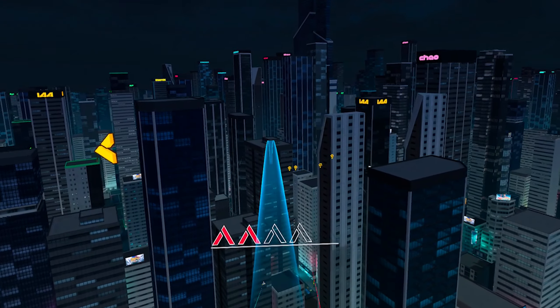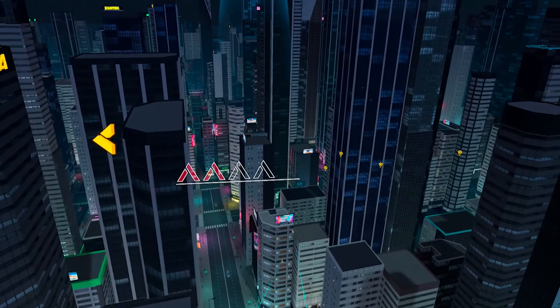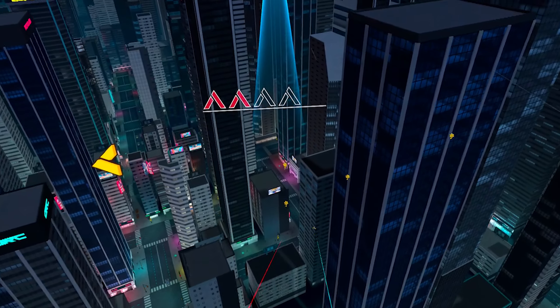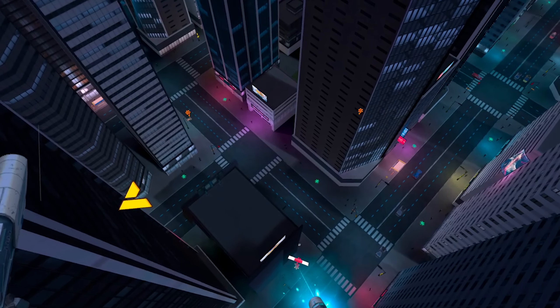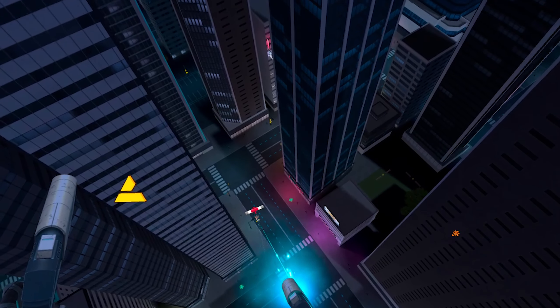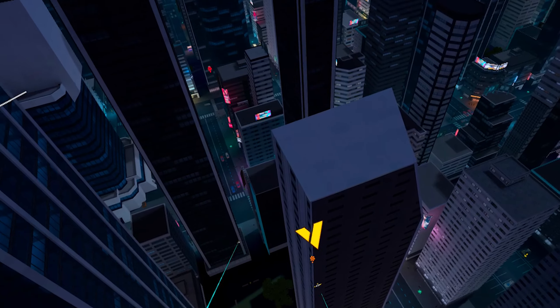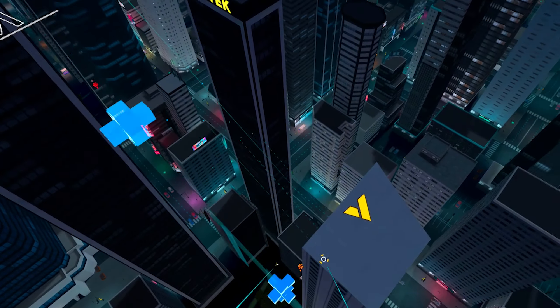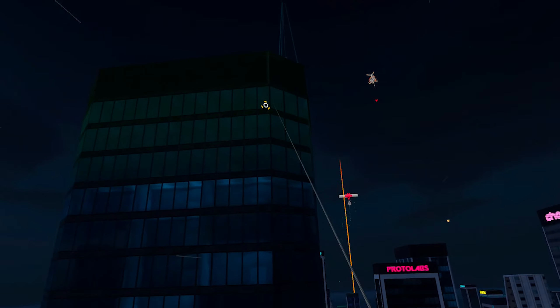Swinging off buildings and pulling off insane jumps and corners feels amazing, but we need some action. These pesky little drone suckers will be your most common enemies — they tend to stick together and come in waves. Your best bet to feel like you're not gonna die is to keep moving, use your jetpack to maneuver around them, and then when you're ready, activate that sweet slow-mo and show those suckers why they shouldn't mess with us humans.